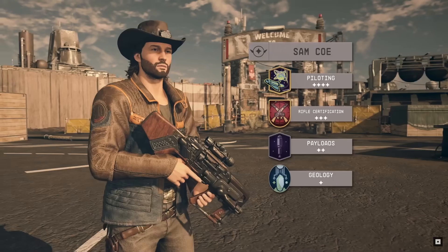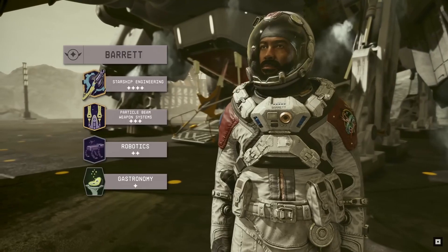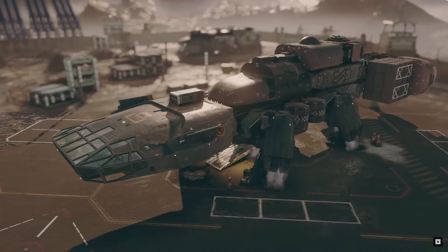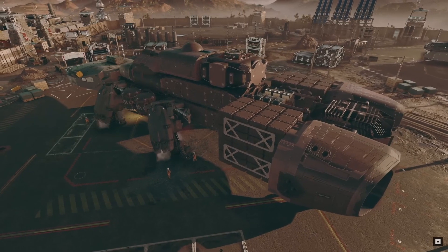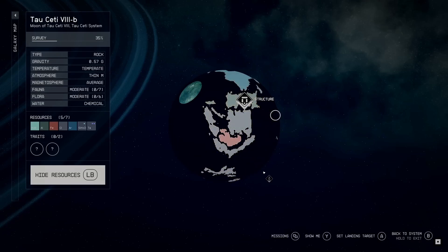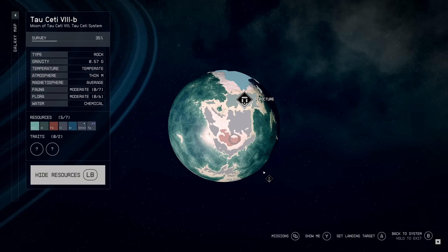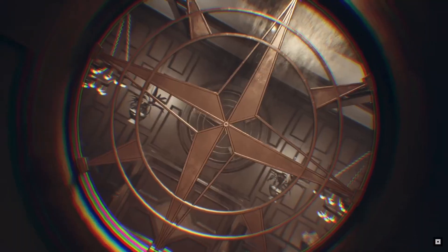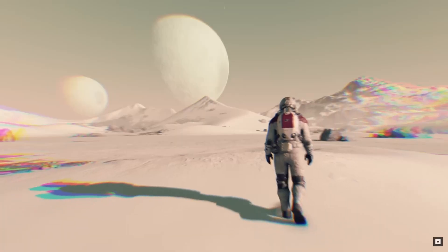Gone are the days of just customising your outfit — now your ship will show your character's traits as well. We can see the jump range stat at 23LY. This stat will be for travelling to different star systems; the higher the jump range, the further you'll be able to travel. However, if your jump range is low, you'll still be able to travel major distances by plotting courses through different star systems, like a dot-to-dot picture. Each jump will most likely cost fuel, so the further your jump range, the more fuel-efficient your ship will be. If you want to travel to the other end of the galaxy as quick as possible, then make sure to upgrade your jump range first.